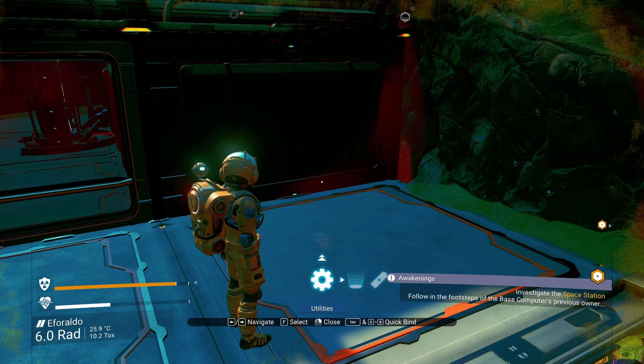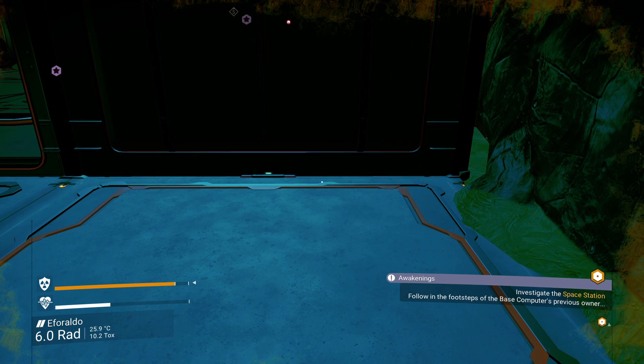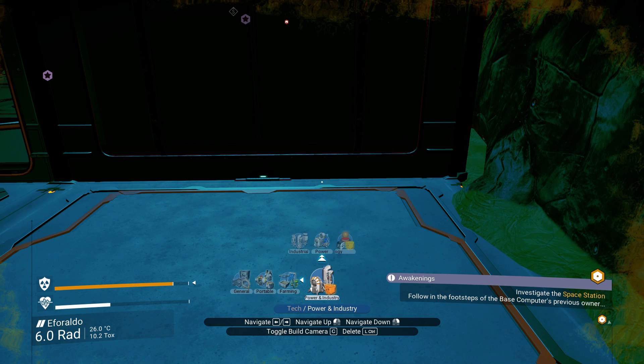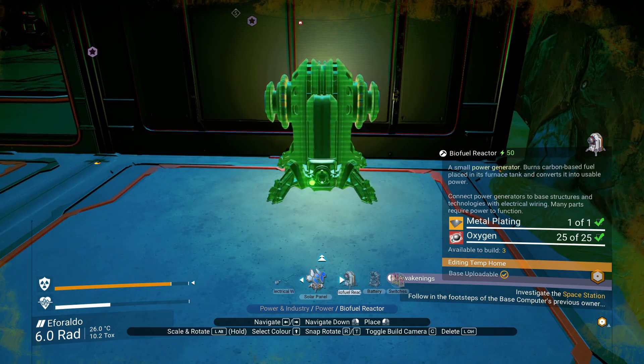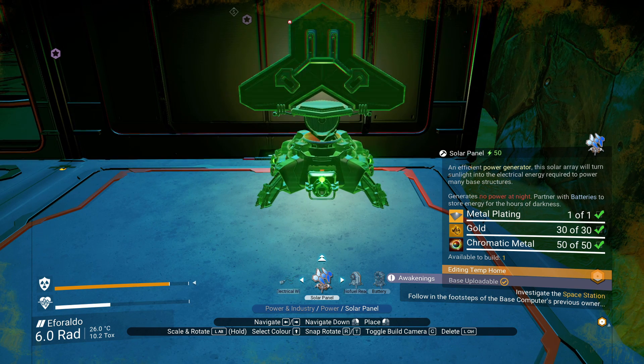Let's go into our menu for a better look at this — building, tech, yes — and then power. We have switches, battery, biofuel reactor, and a solar panel. I really don't know how the solar panel works. Let's twist it around — it doesn't matter, it always kind of looks the same. So let's place a solar panel.